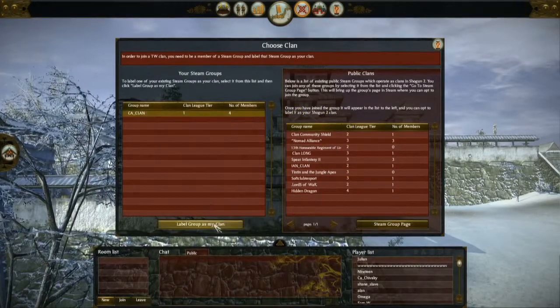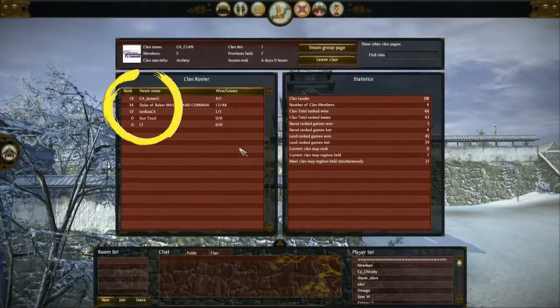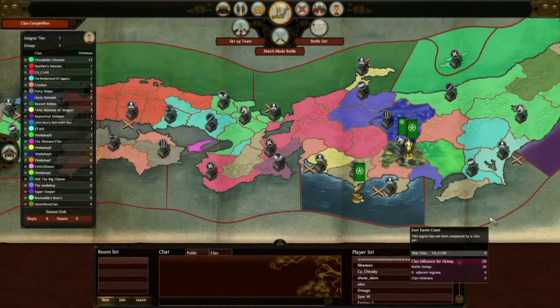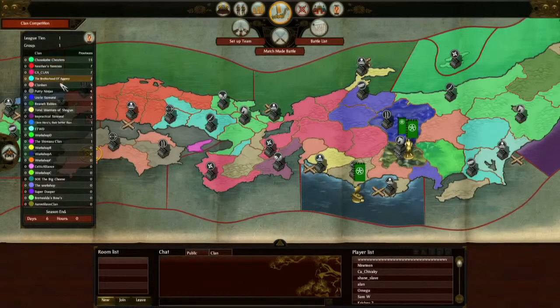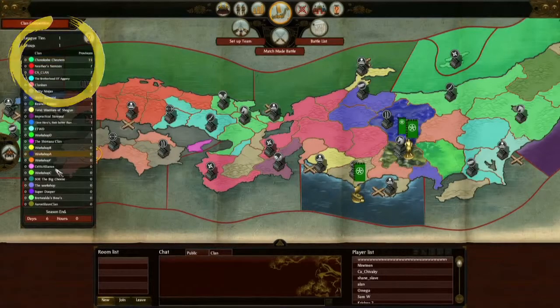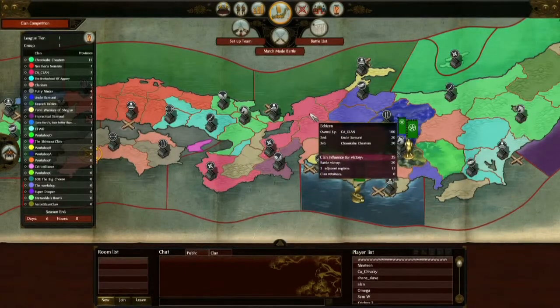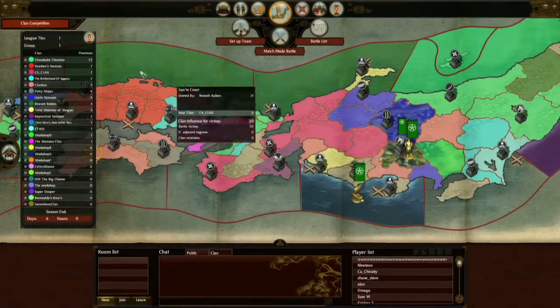We're going to go ahead and join the clan for the Steam group we're already in. Back onto that colourful rainbow map: there are 24 clans per division of the online world, and the divisions are arranged in a pyramid. A season lasts approximately two weeks. The top two clans in any division are promoted, and the bottom four are relegated at the end of every season. We're ranked according to the number of regions that we control — visible as the right hand number next to our clan's name.